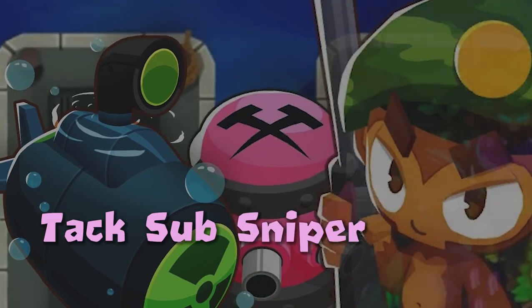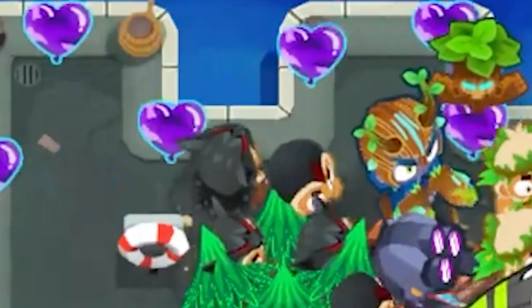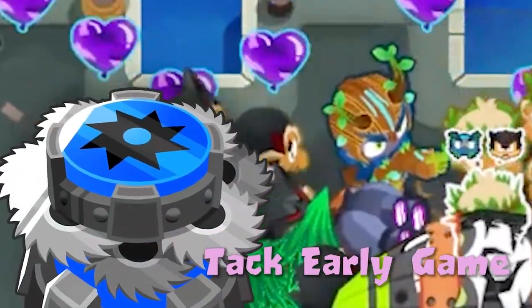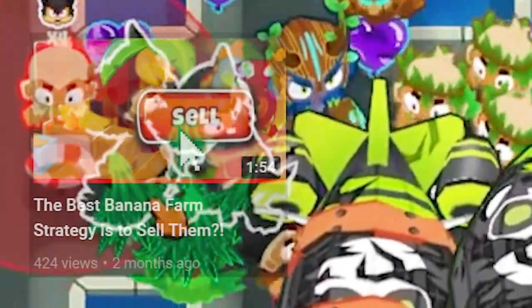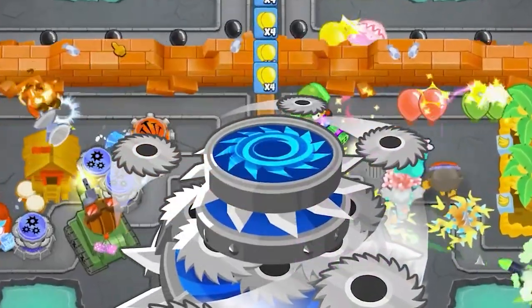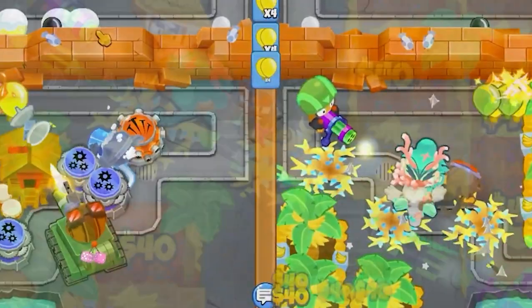In season 4, druid was nerfed making it a worse economic option, so players started taking tac as their early game option to substitute for this. In season 3, the second major meta build was tac sub and farm — and both top tier meta builds for season 3 had submarine in them, so submarine is already a pretty strong tower.